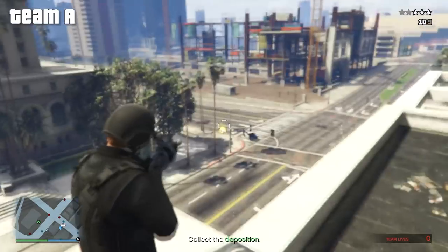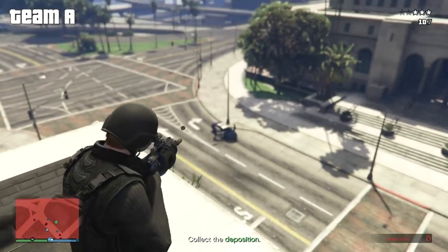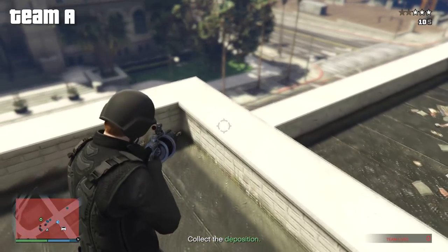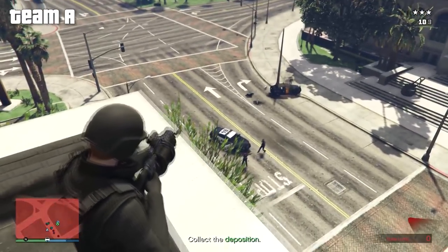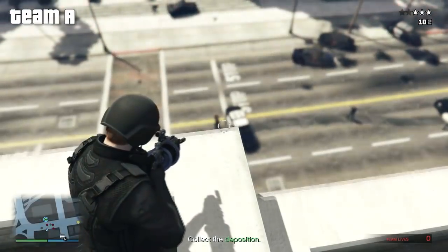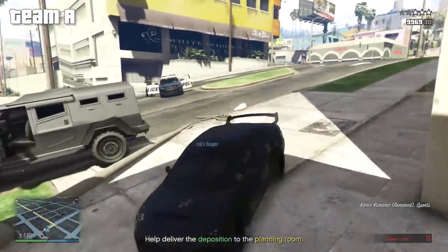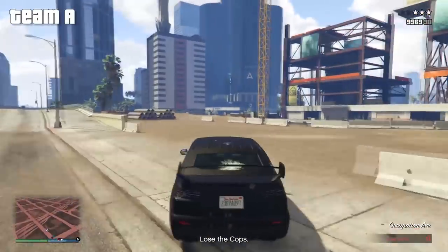One person gets in the Karuma and drives around to pick up the briefcase on the steps. Meanwhile, a load of cops will spawn on the street, so the person left on the roof should grab a grenade launcher or RPG and start blowing up every cop car to give the other person cover while they grab the briefcase. Once the briefcase is secured, head back down the ladder carefully — if there are cops at the bottom you'll be very exposed, so have your teammate give you cover or wait until it's clear. Both get in the Karuma and the best route to lose the wanted level is to drive through the construction area, jump onto the highway, and go down the tunnel.